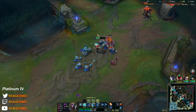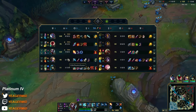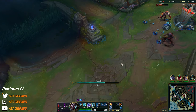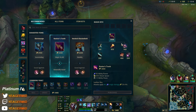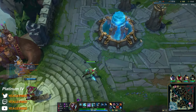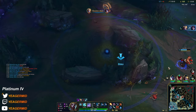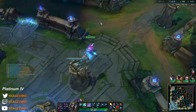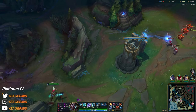The mistake I made here is that I did not get Dark Seal, because then I could have gotten a Mejais and snowballed even harder. But it's fine — that's a safer way. Next item is going to be Nashor's Tooth; going to prioritize the ability haste. Lee Sin is doing great — he actually single-handedly carried the top side. He's playing really well. My bot lane is also doing great.